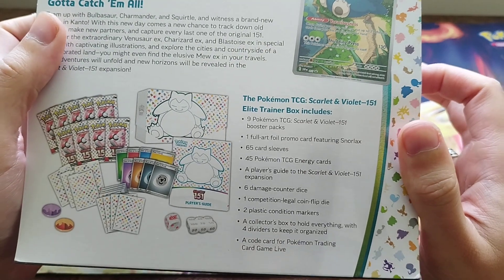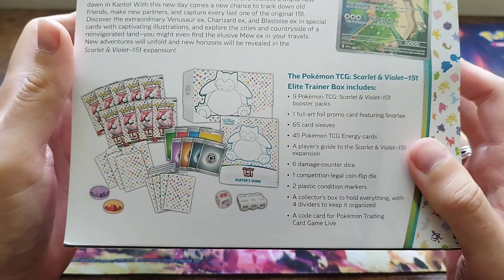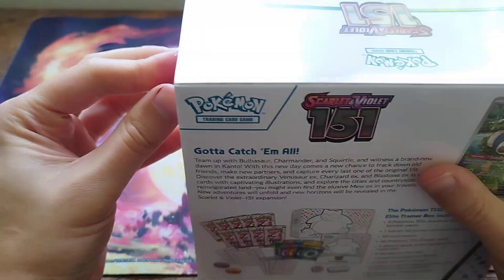Your sleeves, your energy, your expansions, your dice, your counters, your sheets on the set - everything you get in a normal ETB.